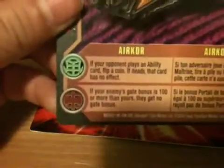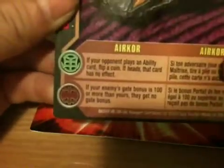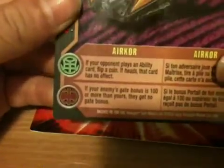The Western card series. Echo — it's a very cool picture of Echo. Welcome to Battle Gear. Of course it's a blue card, like all Western cards, and not red like normal cards. It's Age of Ventures. If your opponent plays a blue key card, flip a coin — if it's heads, that card has no effect, or some terrible abilities. If you only made gate points a hundred or more than yours, they get no gate points. Overall, it's pretty good.